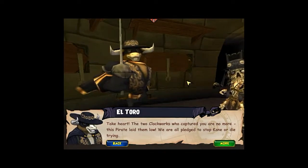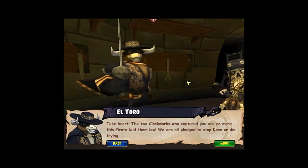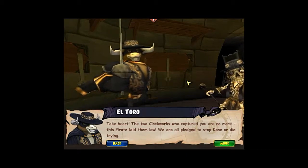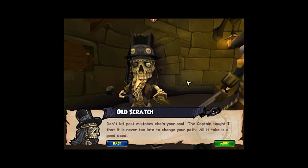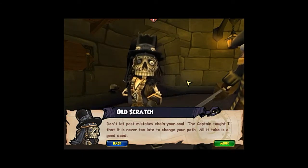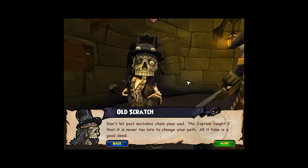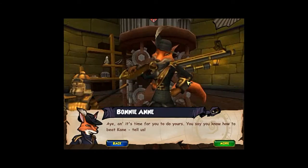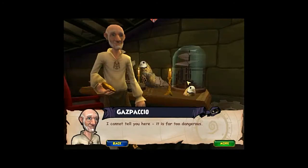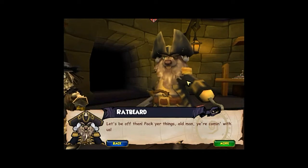Take heart. The two clockworks who captured you are no more — this pirate laid them low. We are all pledged to stop Cain, or die trying. Don't let past mistakes change your soul. The captain taught me that it is never too late to change your path — all it takes is a good deed. And it's time for you to do yours. You say you know how to beat Cain? Tell us. I cannot tell you here — it is far too dangerous. Let's be off then. Pack your things, old man — you're coming with us.